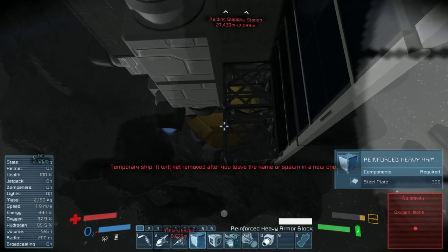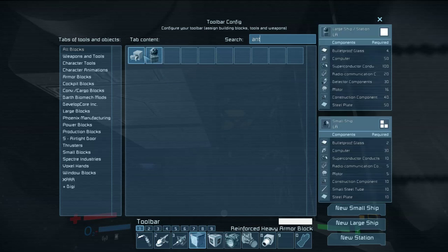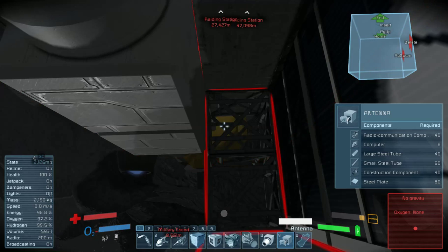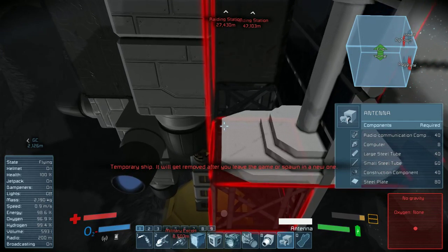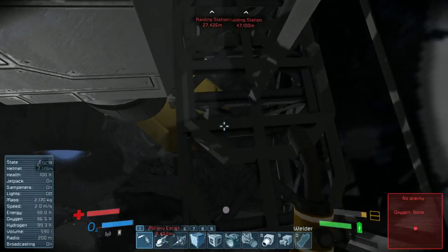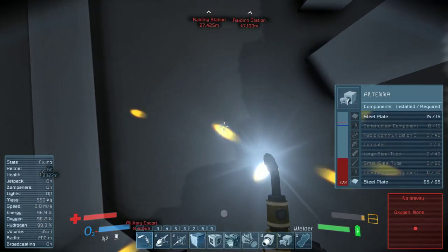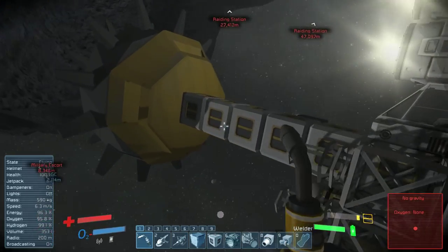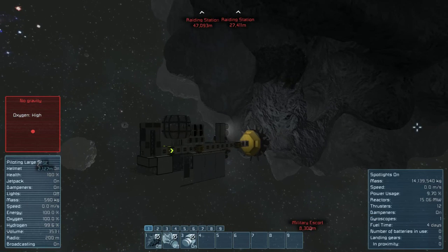We're going to put an antenna along the bottom so that we can do a nifty little trick. It's a mod that allows you to scan for objects nearby. So if we find a derelict ship, a derelict station, or some other such thing, we can go ahead and head for it and try to pull out motors and such.